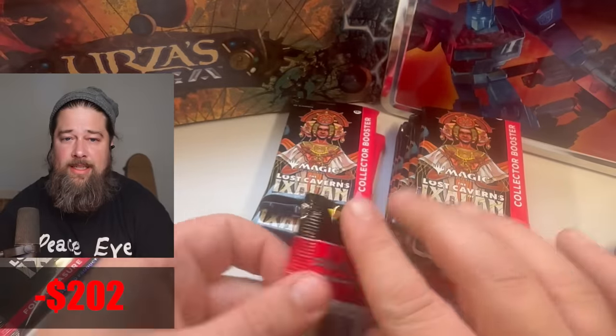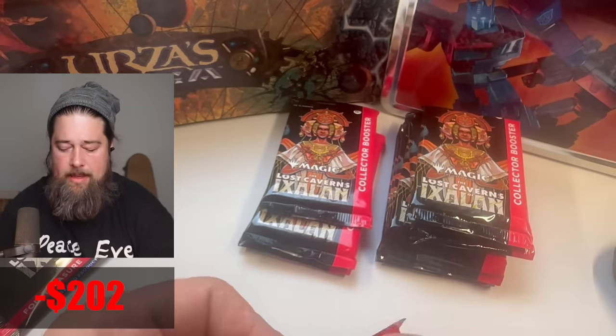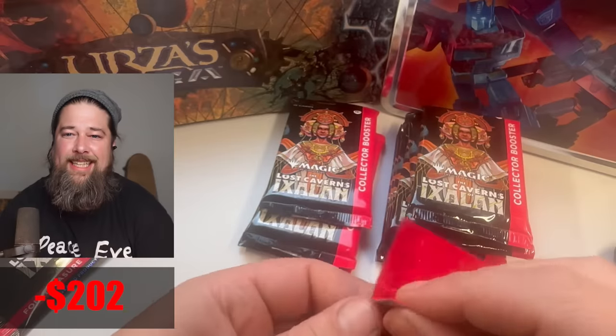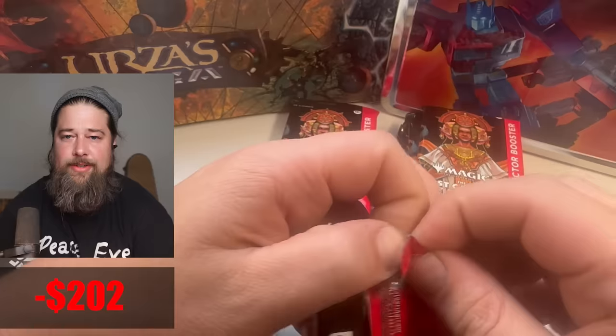What are we getting here? So far our best card's what — Huatli still, probably? Bottom of the pack — that's a secret. Bottom of the pack opens way easier. That's not exactly true, is it?